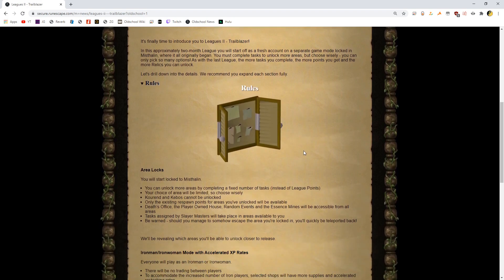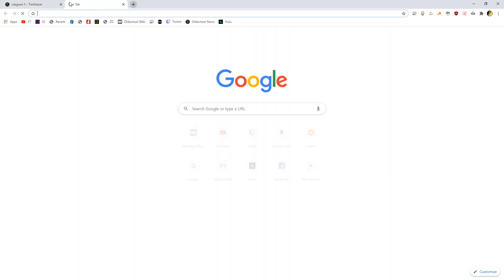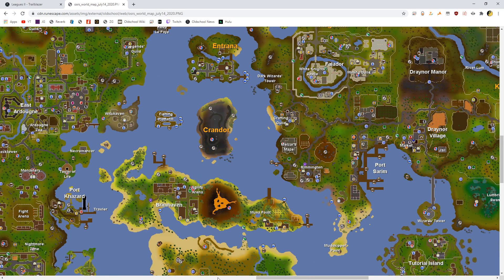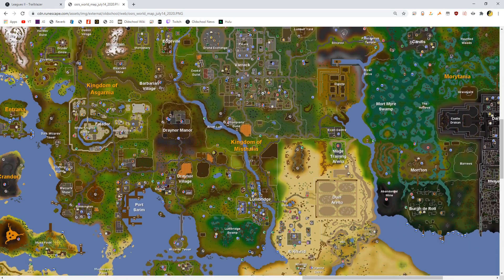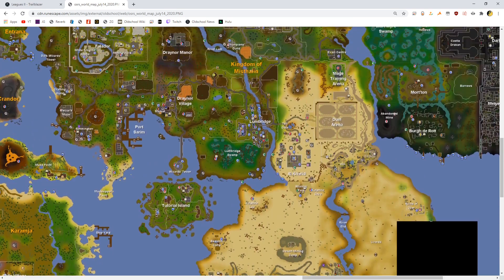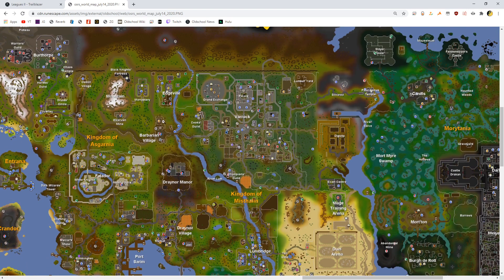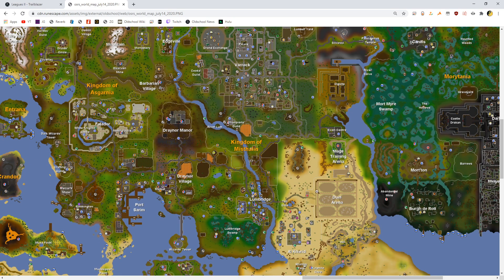Let's look at the rules. Area locks — you will start locked to Misthalin. Let me pull up an Old School RuneScape map. So you might be wondering, where is Misthalin? This is the kingdom of Misthalin — basically think of like free-to-play, minus some areas. You got like Lumbridge Swamp, Draynor probably, Varrock, Al-Kharid. I don't think the wilderness is included. Just think of Varrock and Lumbridge and possibly Al-Kharid. That area is going to be Misthalin — our starting area.